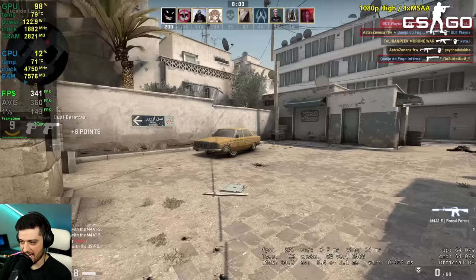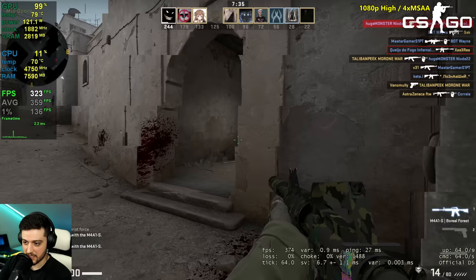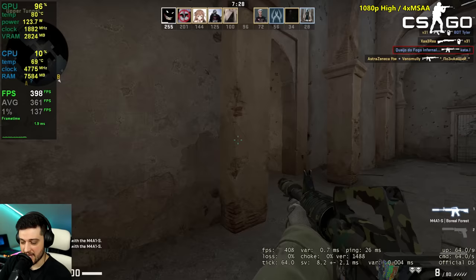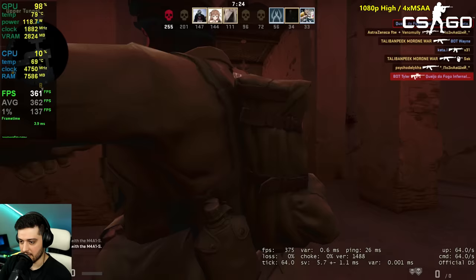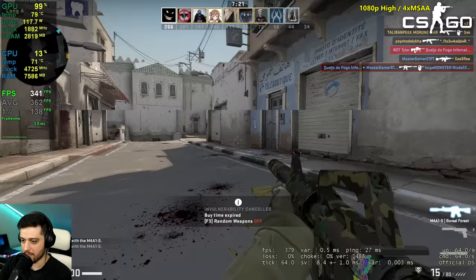It tends to run with a lot of input lag. That's actually what NVIDIA Reflex does — it reduces the GPU usage by a little bit, keeps it at around 97-96% sometimes. And you get less input lag because of it. Bots always kill me — they're the best players in CSGO. They're cheaters with aimbots.